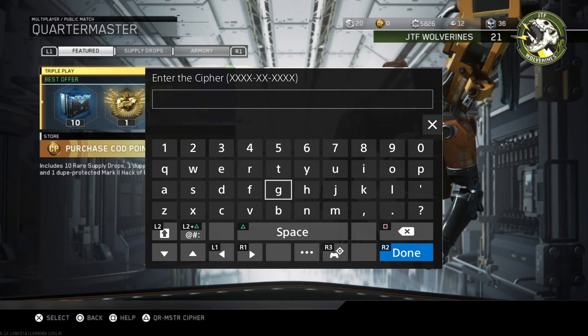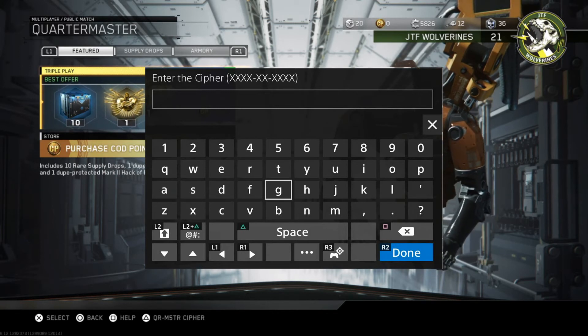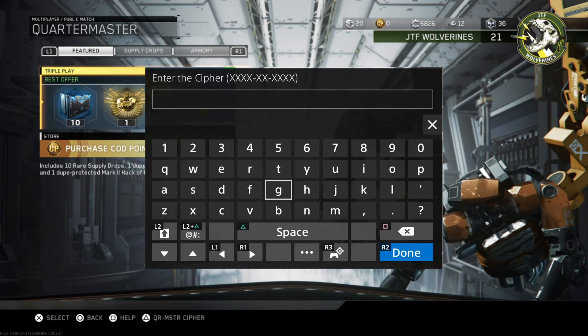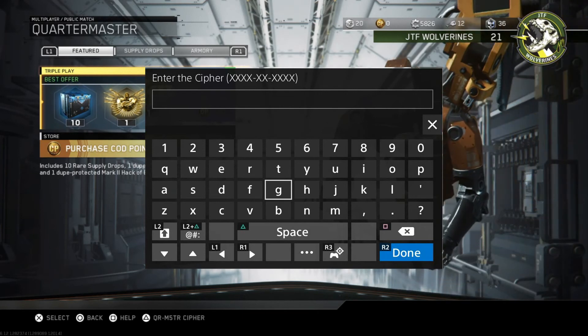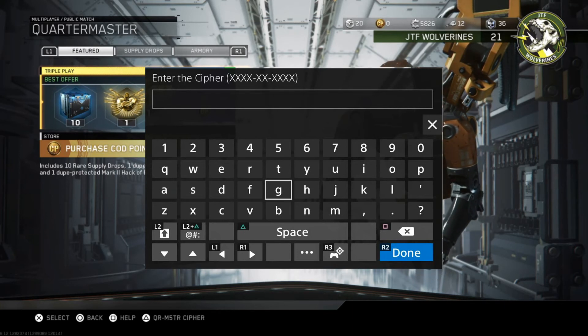I still have not found any use for this function, and I'm not sure anybody has. Simply put, you're supposed to enter in a 10-character code in that format up there — 4 characters, dash, 2 characters, dash, 4 characters. You're supposed to enter it in that format. And I'm not sure how you're supposed to get a cipher. I don't know if you get it from the Double XP tokens or what. But simply put, there is nothing in the game explaining at all how to use these things.